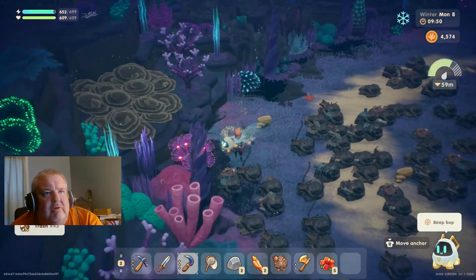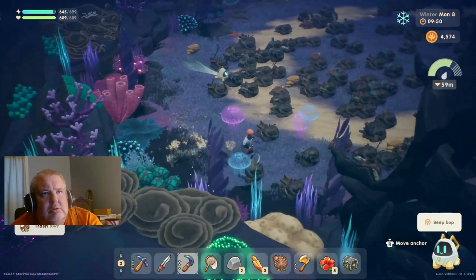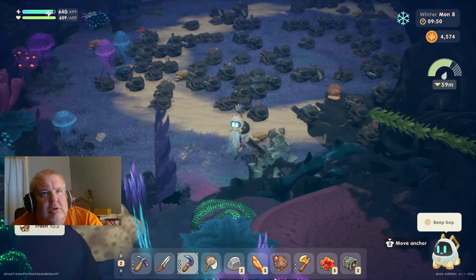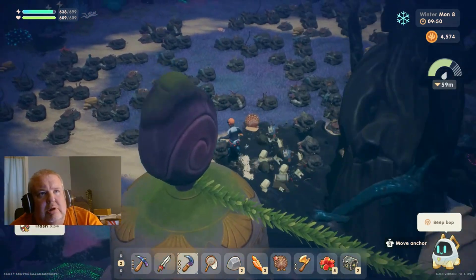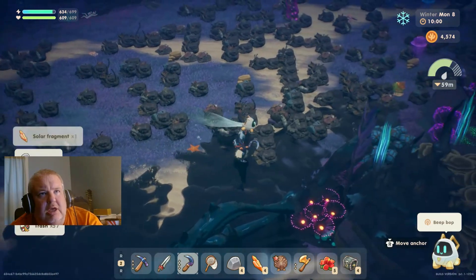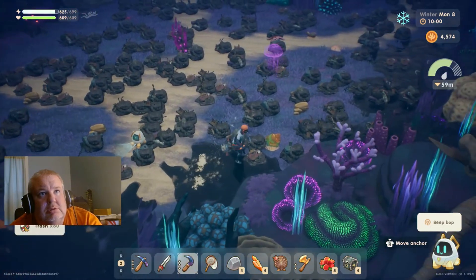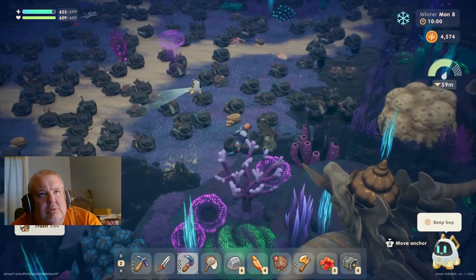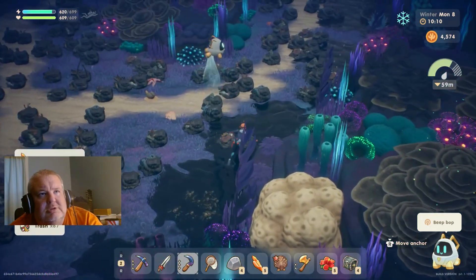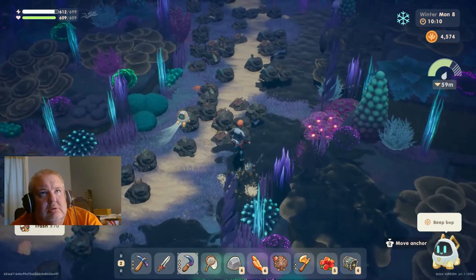There's so much area to cover, but we're just going to do what we normally do — the whole ring pattern — we just go out and then come in. And this osmium scythe is so... good.